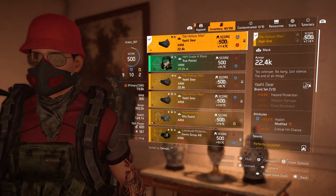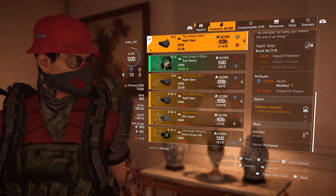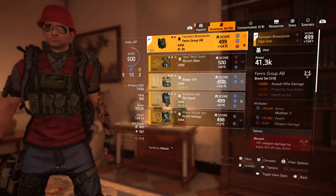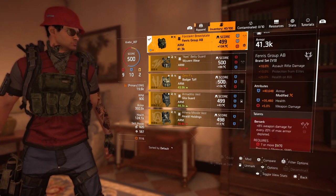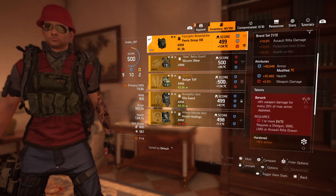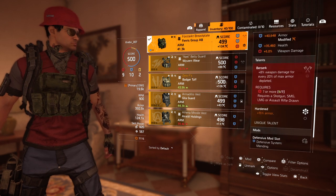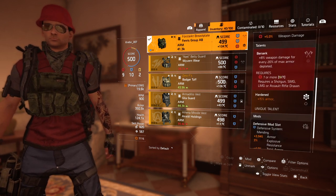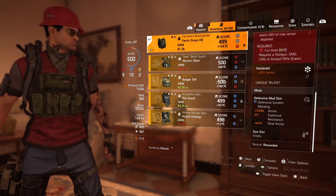Using the Holoman mask for the health that rolled on there — 5.5% crit chance and Perfectly Insulated. The chest I'm using is a Fenris, worth 40,000 armor; that's the most I've ever seen on armor for myself. 35,700 health, 5% weapon damage, Berserk. I would like Bloodsucker on here, but the Bloodsucker I have is not that good, and the Fenris one I have isn't great either. Hardened.